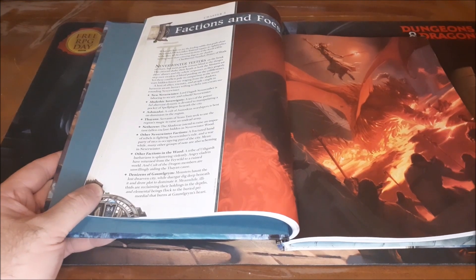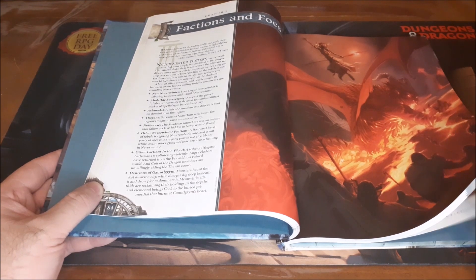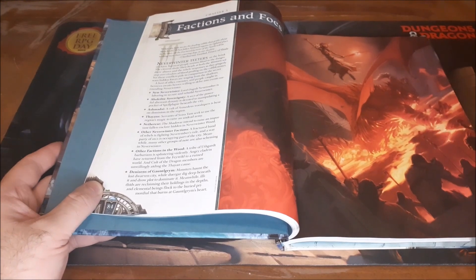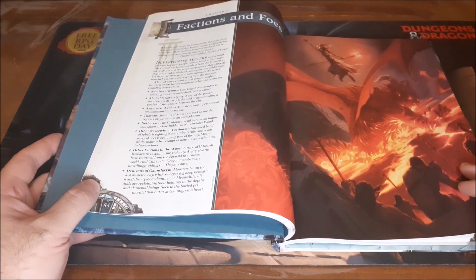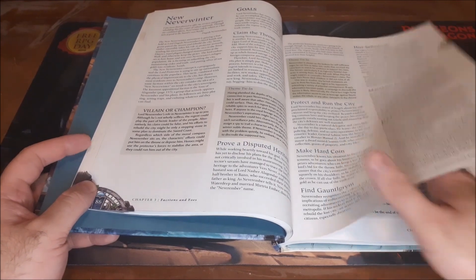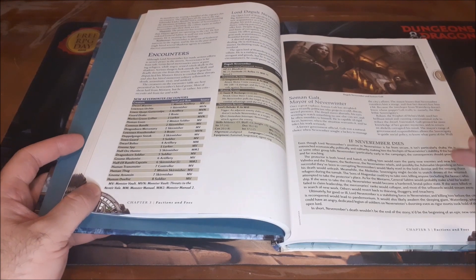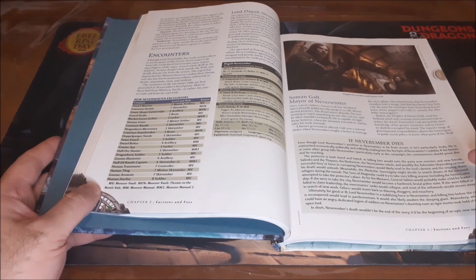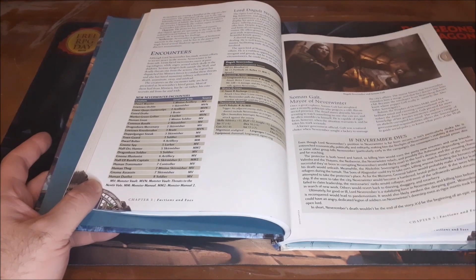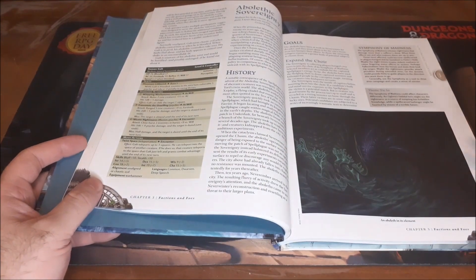We are more interested in the Neverwinter-specific campaign setting information, so this is where Chapter 3 comes in — Factions and Foes, starting on page 84. To be fair, this is a 223-page book, so this is a pretty significant portion dedicated to setting information. It will include some stat blocks and abilities, but there's still a lot of great flavor text. With Factions and Foes it gives you all the movers and shakers operating within the City of Neverwinter, like Lord Dagult Neverember, who I believe is canonically still the leader of Neverwinter, along with information on the mayor and what happens if Neverember were to perish.